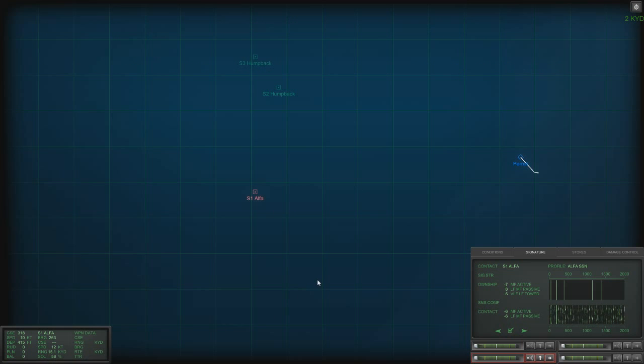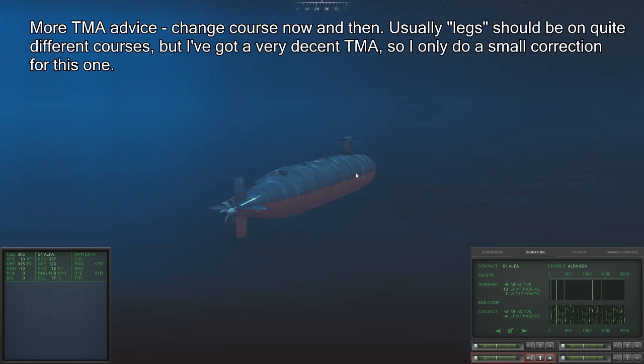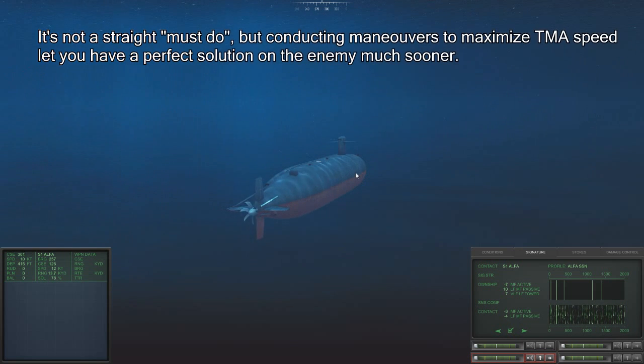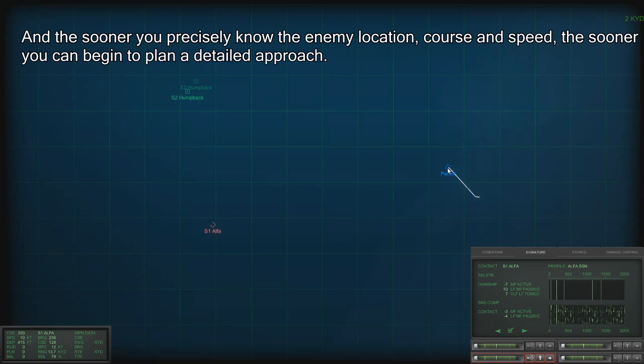Let's do a little bit of time compression. We are receiving some active emissions — we are far away for it not to be a problem. 75% — soon we should have a proper solution. Let's do another layer, move to 300 feet to refine TMA even more. 78%.